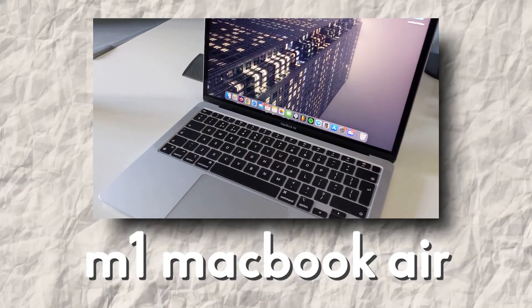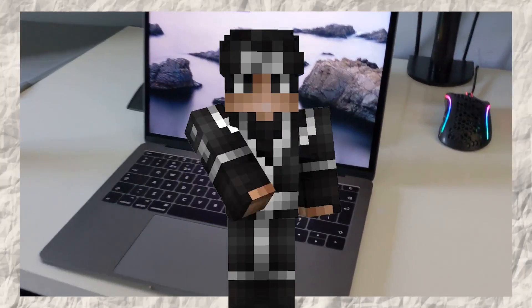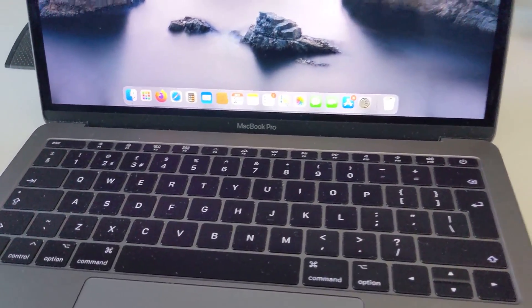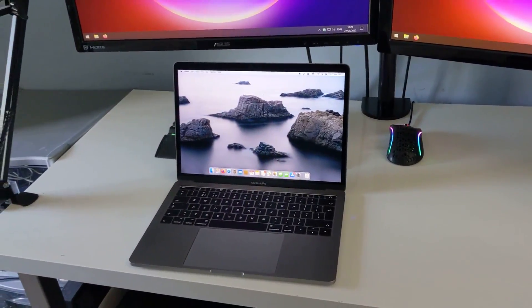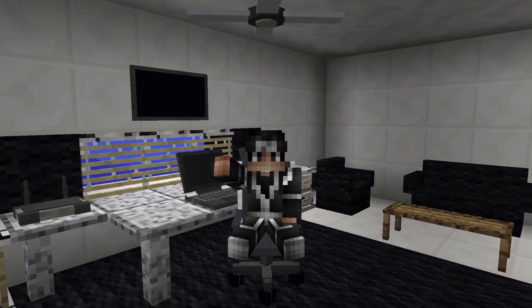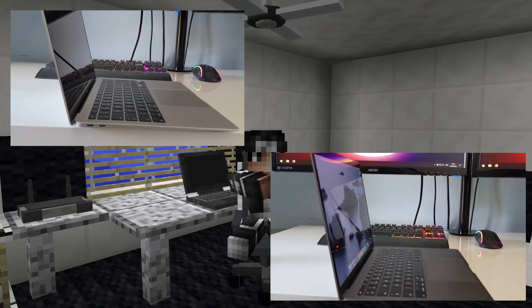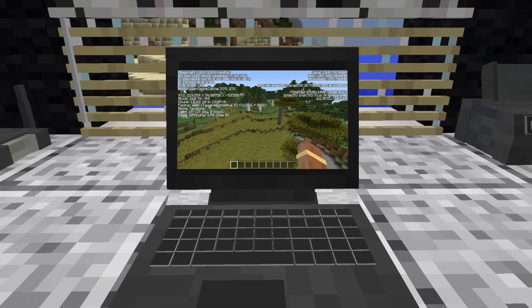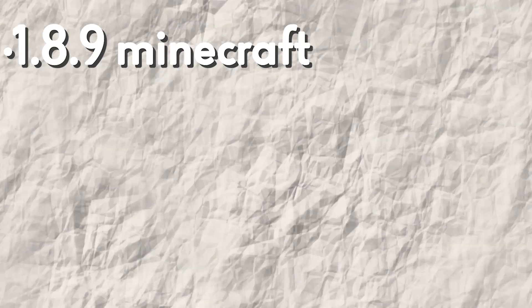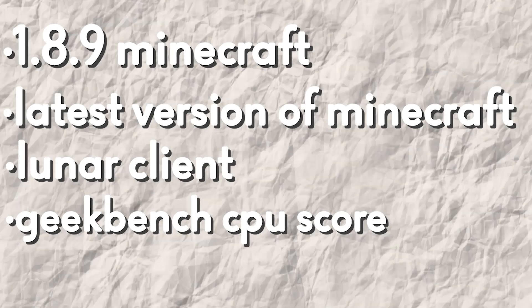This is my M1 MacBook Air and this is my 2017 Intel MacBook Pro. It has a 2.4 gigahertz Intel Core i5-7360U CPU, Intel Iris Plus Graphics 640, and 8 gigabytes of RAM. In this video we're going to be comparing the two computers and seeing which one gives us the most performance in Minecraft. We're going to be testing 1.8.9, the latest version, Lunar Client, a Geekbench CPU score, and a Unigine Heaven GPU benchmark between these two computers.